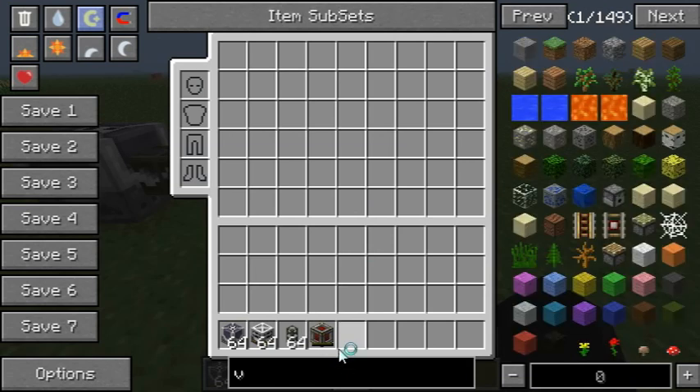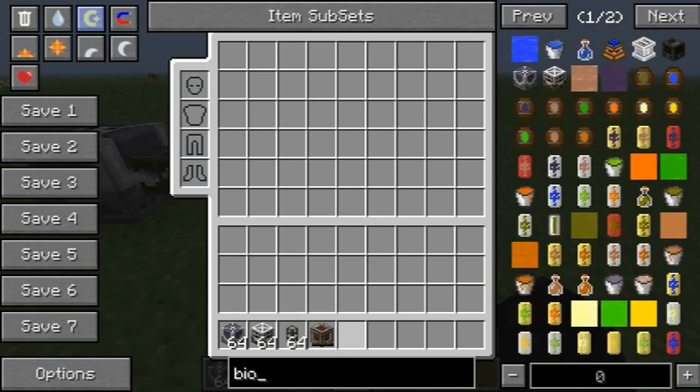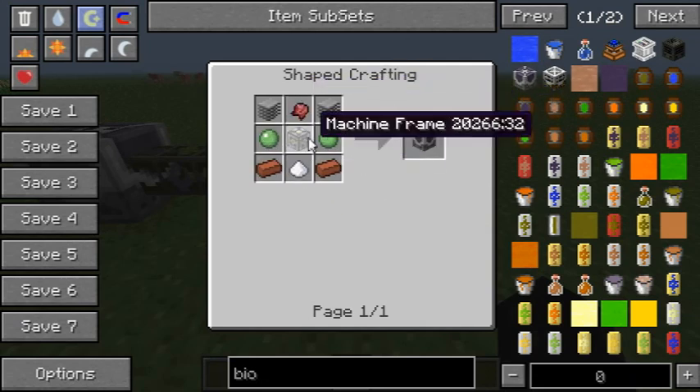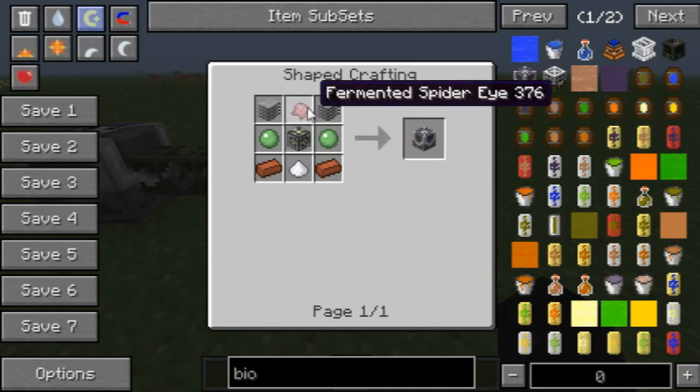We can quickly look at the recipes. I can only find the Thermal Expansion recipes for these — I don't know why but I can't find any other. So this is the one recipe, it's not that expensive. The most expensive thing in here is gold, the most hard to come by thing.